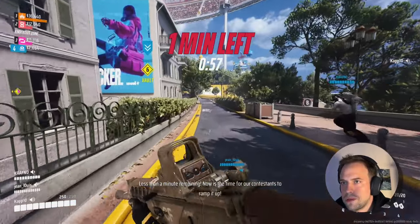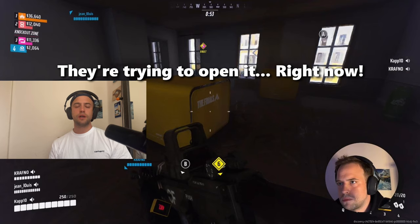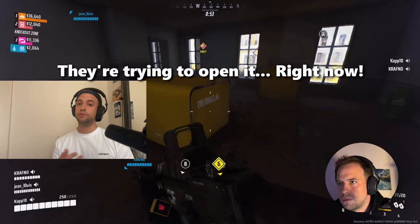He's close — they're trying to open it right now. This is what I call looking for information ahead of time. Thanks to this very precise and concise callout, before entering the room we know there is a team trying to do the exact same thing as us. This gives us the possibility to react instead of feeling the pressure once inside the room.